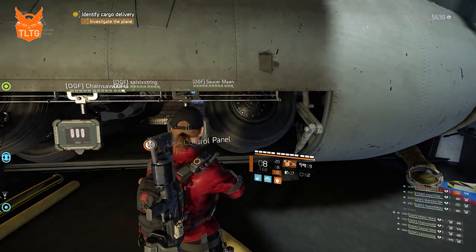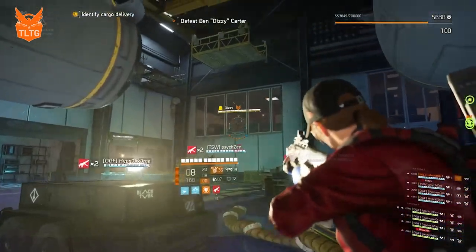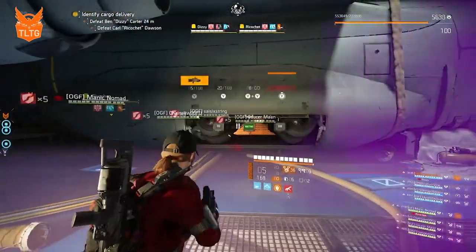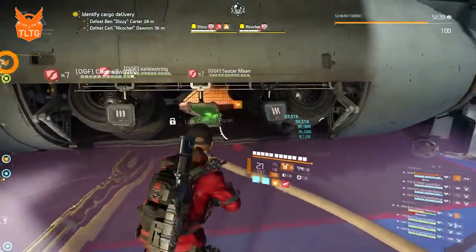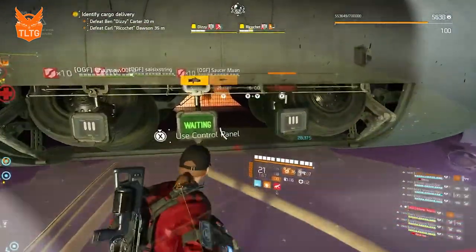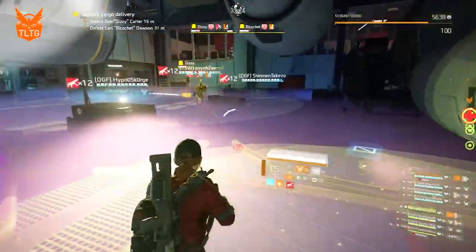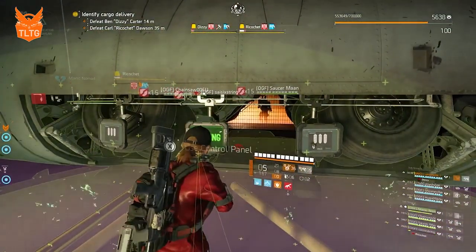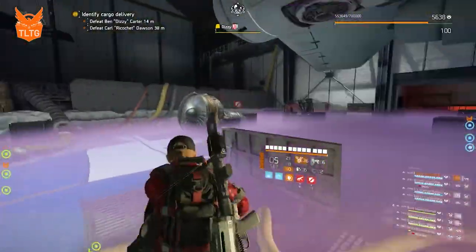The first console press will start the encounter. A few seconds after you press the first console, it will switch and the green computer will now need to be called from Alpha side to the Bravo side person. Each time the console is pressed, the gas color will change from purple to orange on either side. Keep switching the consoles until you get to a good place where you can kill one of the bosses.